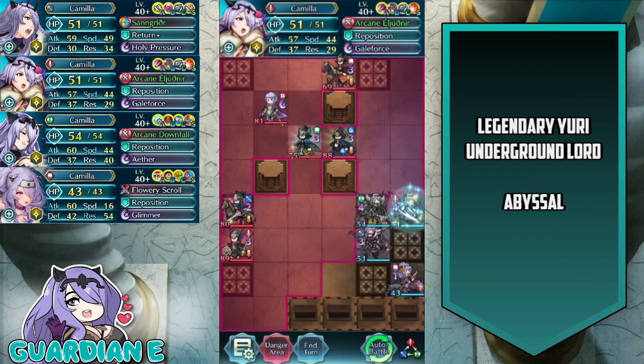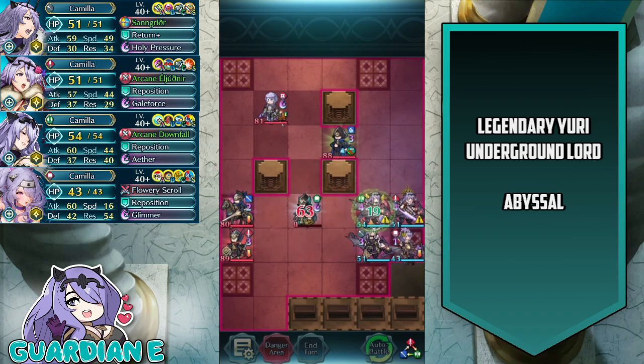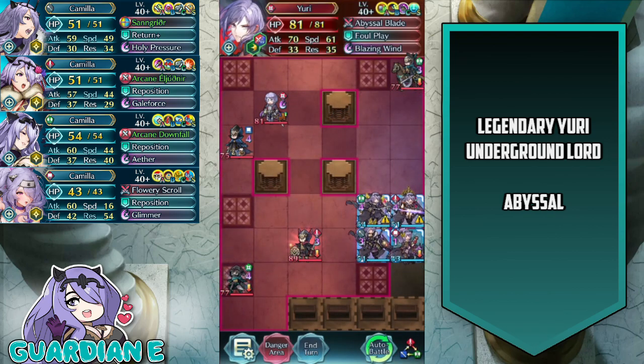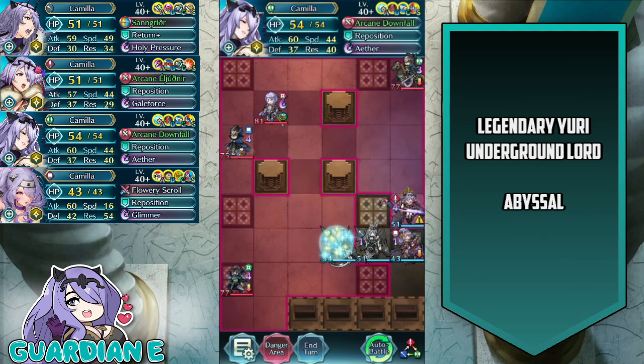First and foremost, we're going to shift Vanilla Camilla up into the danger range of basically most of the units on the initial wave. She can actually tank all of that handily with her kit, her high mixed defenses, damage reduction, and constant proc of Ether — she'll just get back all of her health every single time. She handles effectively every troop on the initial wave. The only surviving troop from the first wave of reinforcements is the sword fighter down here, and we can handily take him out with Brave Camilla on player phase.